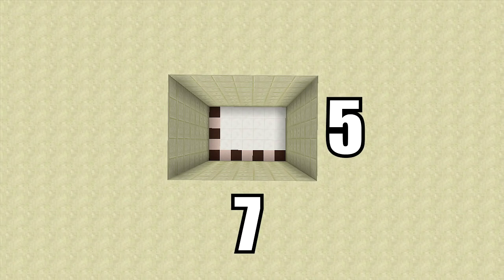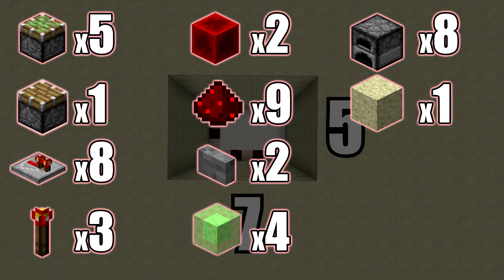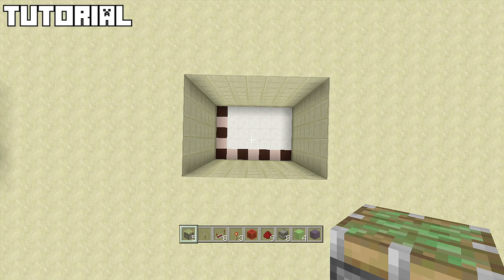For this build you're going to need a 7x5 spacing and you'll also have to dig down 8. The resources you need are: 5 sticky pistons, 1 regular piston, 8 redstone repeaters, 3 redstone torches, 1 block of redstone, 9 redstone dust, 2 buttons, 4 slime blocks, 8 immovable objects, 1 piece of sand, and blocks for flooring.